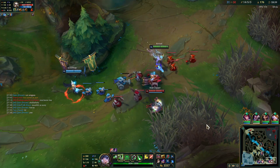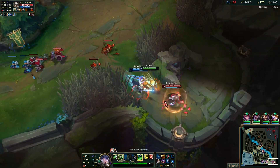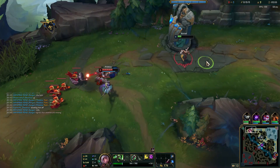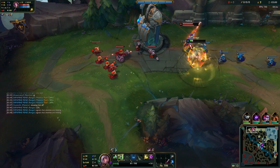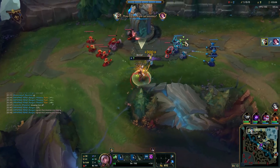Still talking about the Camille matchup, if you're able to use your CC on her in the middle of her hookshot, she won't be able to recast her hookshot and you can cancel it altogether. Another example is Fiora's parry. If you use any CC on Fiora while she parries you, you'll die. But if you can bait out her riposte, then that's 20 seconds that you can play aggressive and she can't do anything.